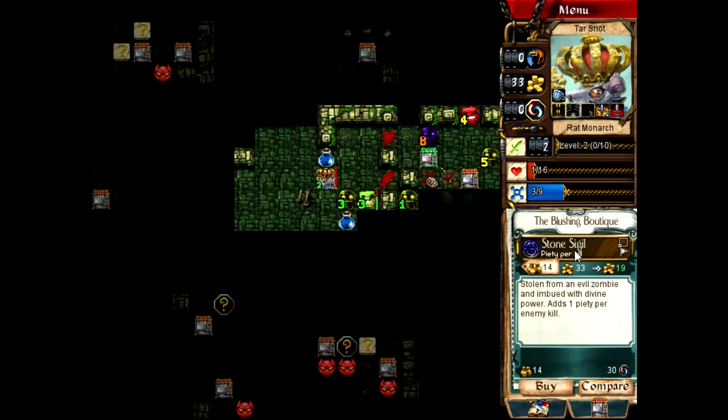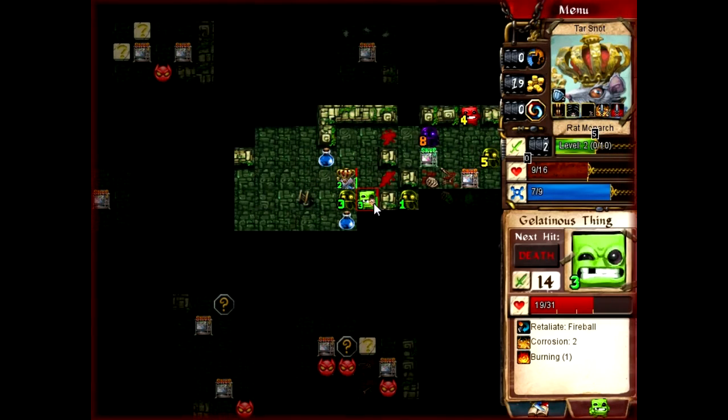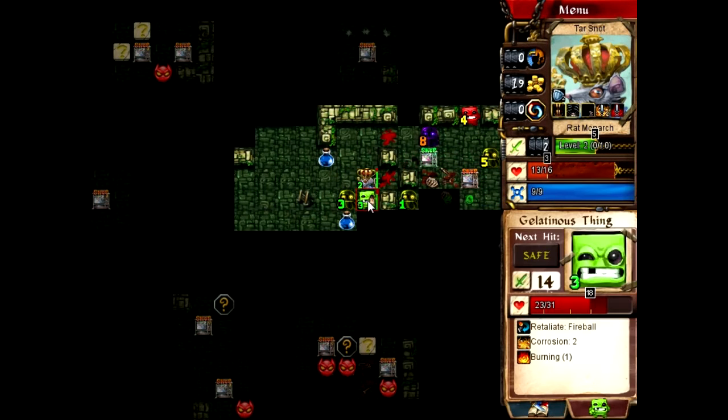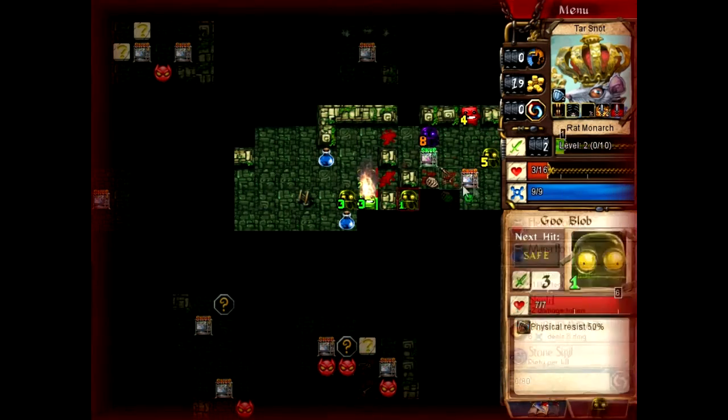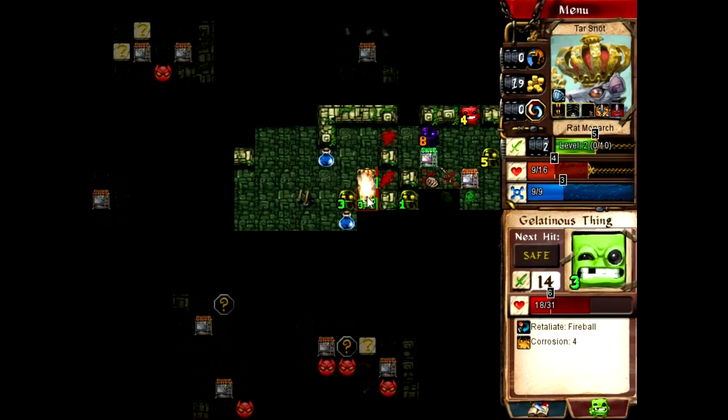Tell you what — we're buying the stone sigil just because I never buy that thing. It has to be purchased. If I don't purchase it, who will? That's going to kill me — let's not do that. Then what do we do with this extra mana? We drink a potion. That's what we do with that extra mana.